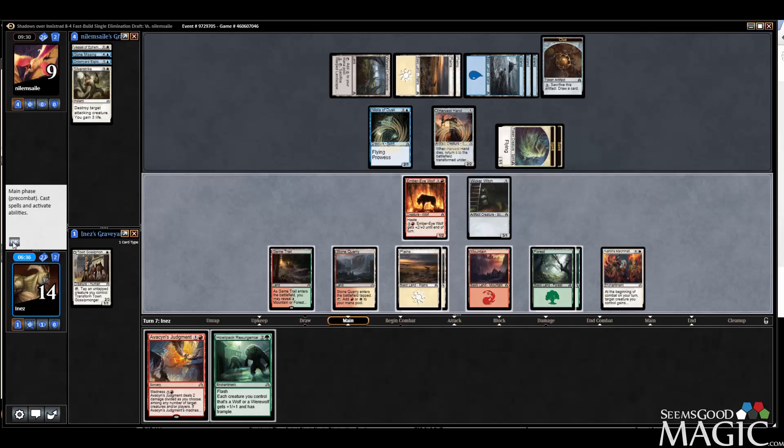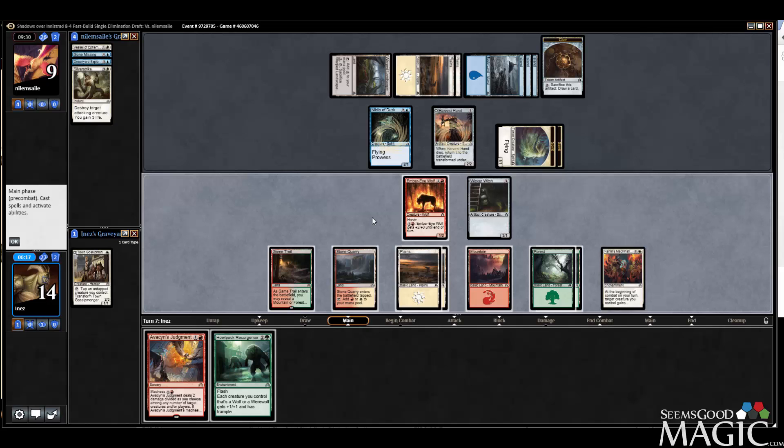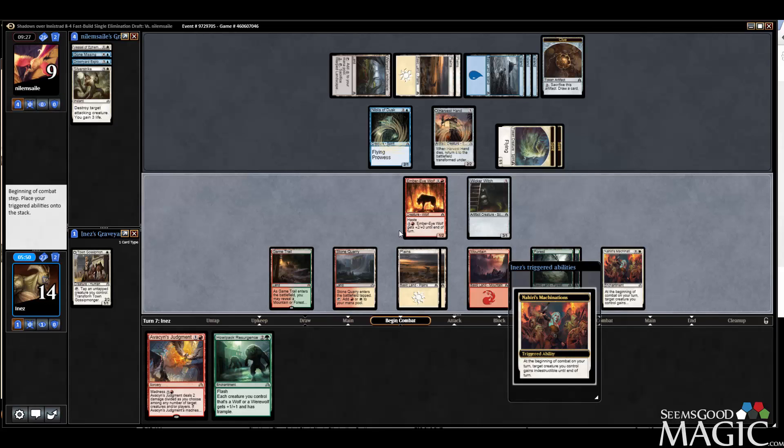I can actually make my Wicker Witch indestructible too. If he double blocks then — is that lethal? Let's say I make this indestructible, swing with both, Howlpack Resurgence — he puts both in front of there, but that doesn't even work because I've got Machinations. I think I just make Wicker Witch indestructible — he can't kill Imbrewolf. Machinations makes Wicker Witch indestructible, swing with both. Machinations is insane — I feel like a dummy for not playing it, because now this forces him to double block or single block, and the Resurgence gets it out of trouble.